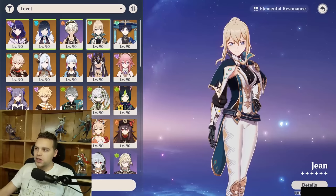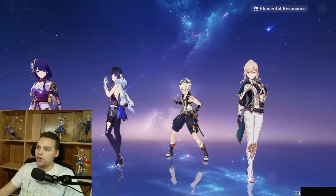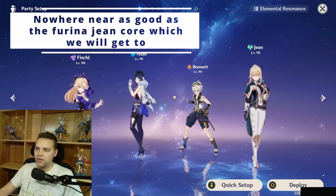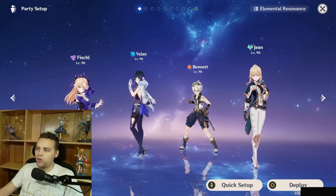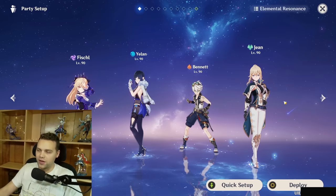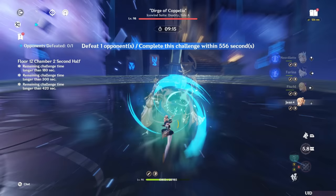The core of Bennett-Jean is also extremely good at shredding elemental shields — that's another big pro. She applies so much Pyro through this combination that it can be very effective at, say, a Cryo Abyss Lector's shield. Because the Jean-Bennett core is pretty flexible, you can mix and match with different characters. There's no way I'll cover every single Jean team in this guide, so just know that once you build Jean, you can experiment a lot because she is an Anemo unit that can shred just the elements that can be swirled.